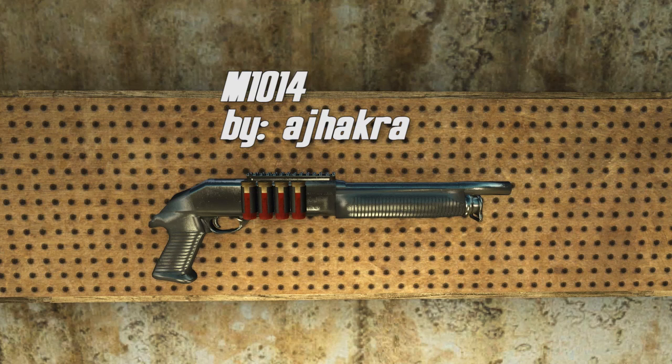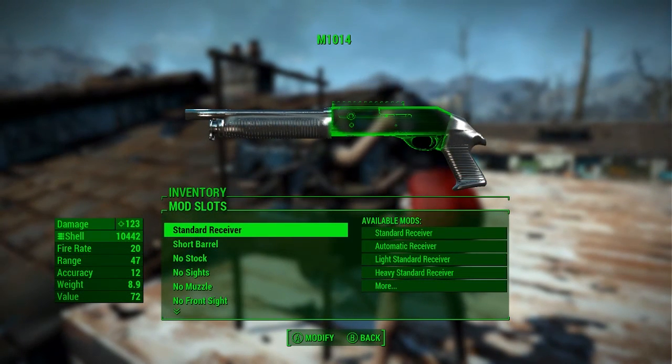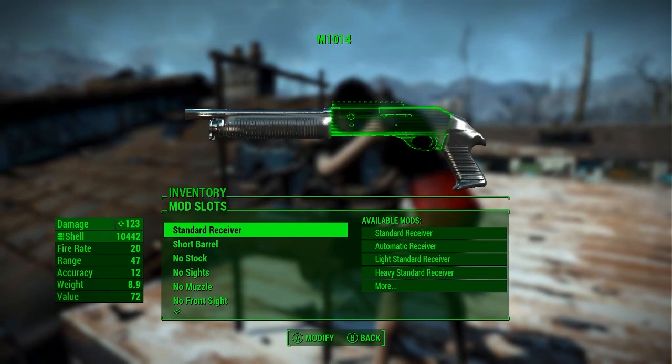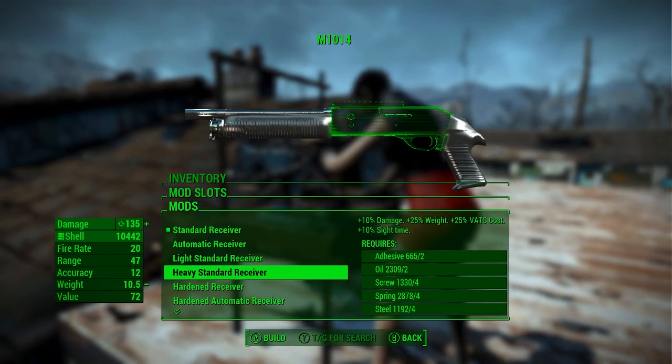Our first weapon mod is the M1014 by ajhakra. It is a combat-ish shotgun and as you can see it's a custom mesh with a custom texture on top. We've got the four bullets on the side, the rail on the top, and you can actually dramatically change the shape of this weapon using the mods. The M1014 has 10 receivers to pick from, including automatic.